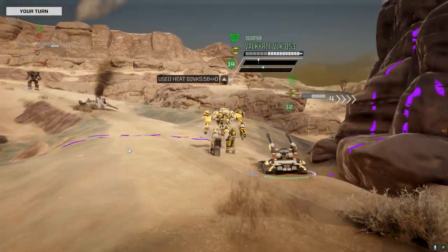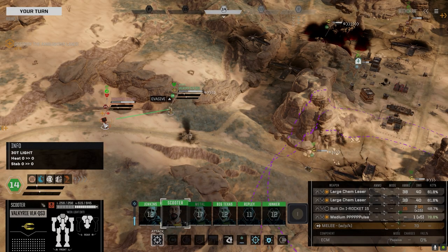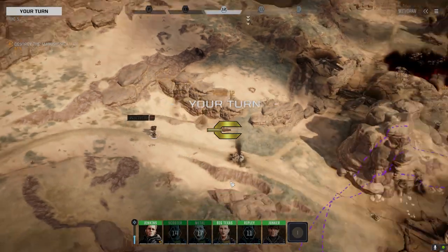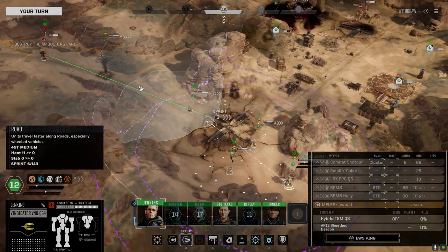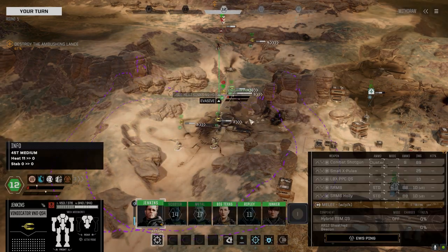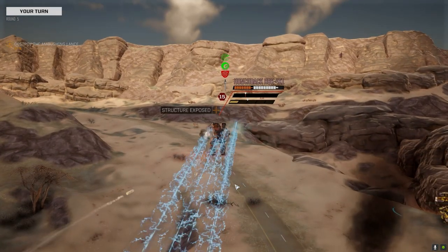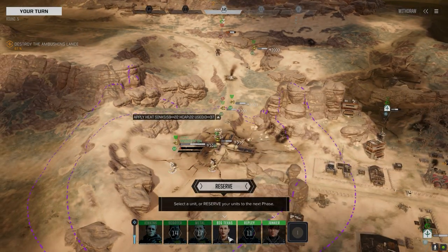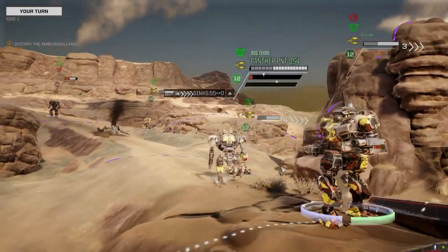Let's get to here - just going to push this guy and get rid of him quickly if I can. If he's not going to turn around, that's fine by me. Hunchbacks have notoriously bad back armor for the most part. I'm going to go with everything. I think he's got a pair of light AC-10s - he's got two ballistics - so I'm just going to chase him down.